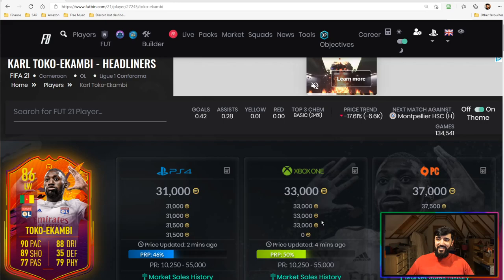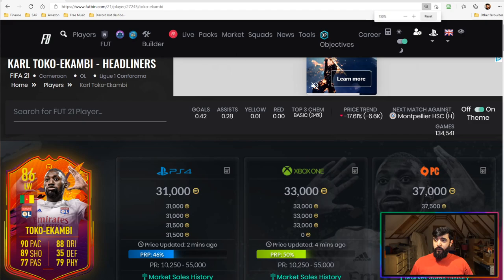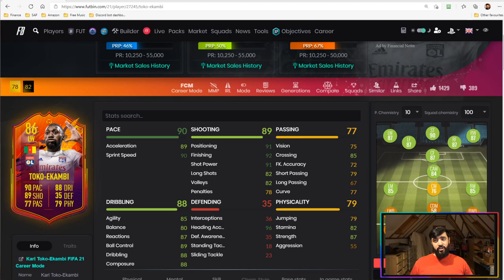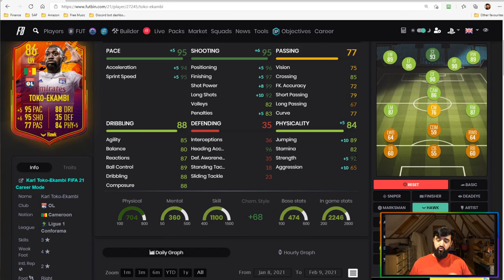Getting into the final Karl Toko Ekambi summary. This card is currently 31k on PlayStation, 33k on Xbox, 37k on PC. This price has been absolutely ruined by investors — he is worth far more than that in my opinion. The key stats: finishing and shot power are fantastic, strength is fantastic — everything about this card was great. He was able to do it all for me up front. In terms of chemistry, there are two ways to play this: either boost his shooting and pace with a Hunter, or I did like the Hawk because it boosts his strength to 92, jumping to 89, which is great for competing against centre-backs and corners — and it still gives very good shooting and pace.